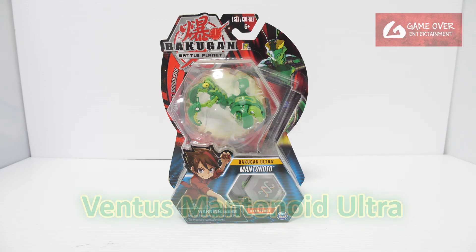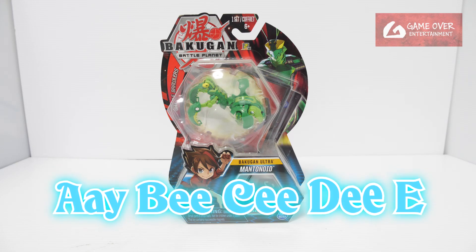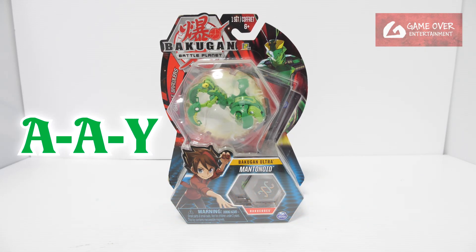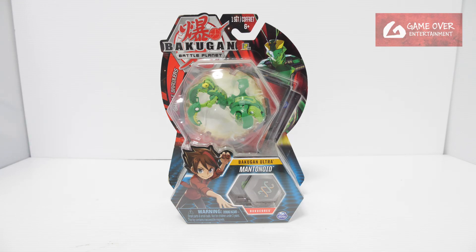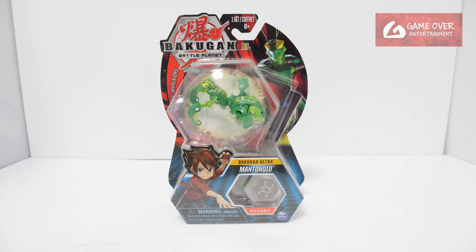Here is Ventus Mentanoid Ultra. Mentanoid was mainly used by the EXID team, which consisted of members A, B, C, D, and E. So Ventus Mentanoid was A's Bakugan. In Armored Alliance, A gave his Ventus Mentanoid to his brother Trey, and Chad won an Aquos version. I'm not too sure about all of these — I can't really remember.